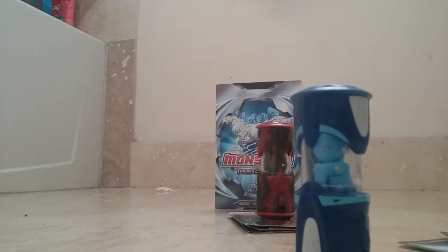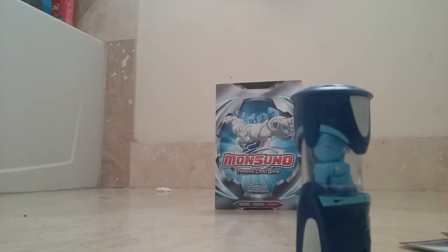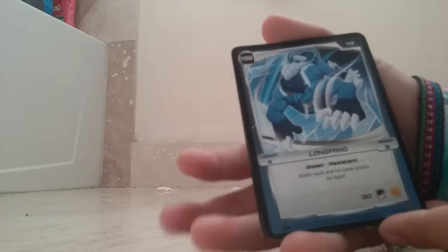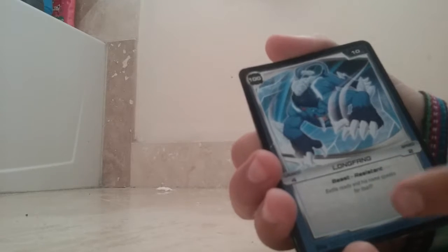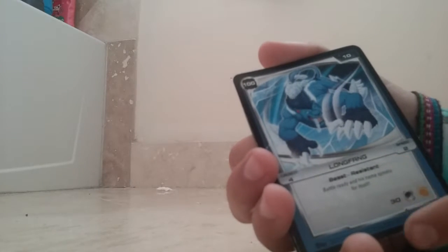You kind of saw a sneak peek of Whipper there. So we only have two character cards for Long Thing, so nothing much there. We have Long Thing's character card — he has 100 health, 10 hit points, launches 4, speed is 2, name is Long Thing, beast and resistant. Battle ready, and his name speaks for itself.